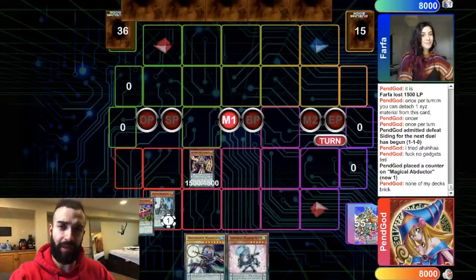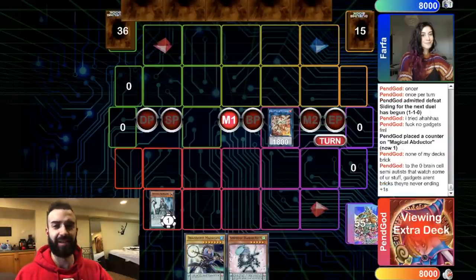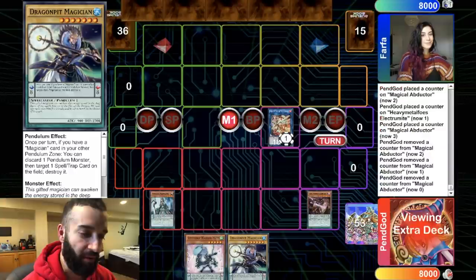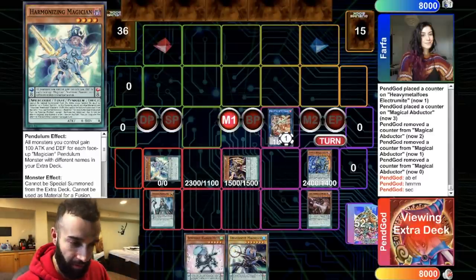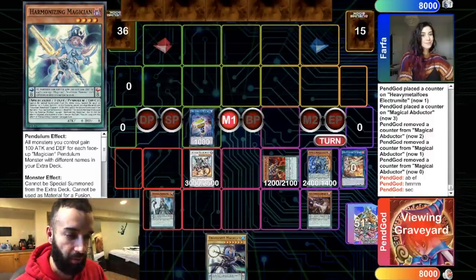We open our hand — definitely subpar, not a good hand but it's totally fine. See what I mean — you want gadgets in your hand. If we had a gadget in this hand we'd have the entire combo, like 5 negates. But there are no gadgets. It's a subpar hand but it's still gonna end up 4 negates. If we had a gadget or Orcas in our deck this would be 5 or 6 negates. It ends up Savage Jackal and double Fog Blade — not the best negates.